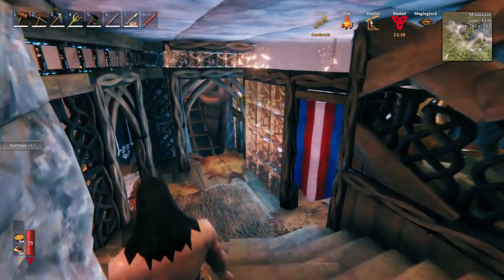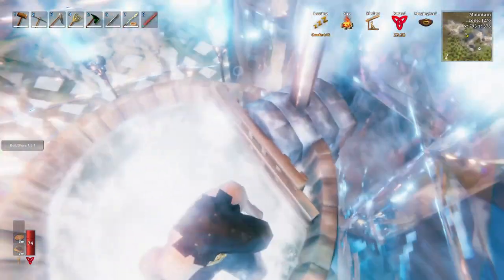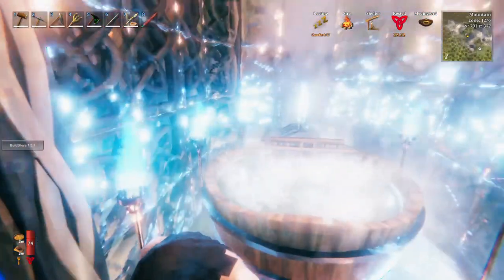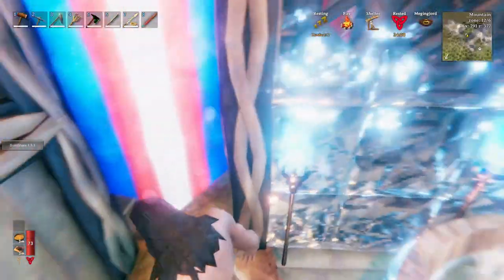Let's head back upstairs. We have a bathroom over here to the right — or I guess just call it a hot tub. I wanted to make it subtle, I didn't want it to be too big. It's quite bright. Not max comfort but still good. I think we just need a hearth to get max comfort — probably getting fire from the brazier, yeah that's it.